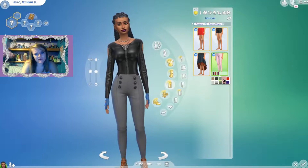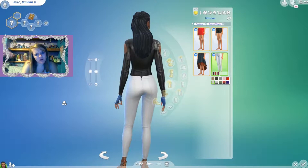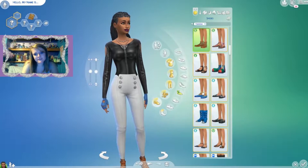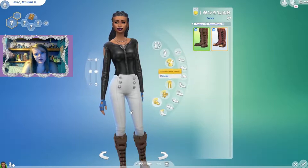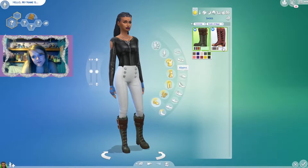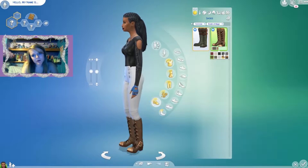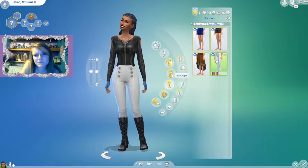Those pants are definitely not my favorite. For shoes, we have a pair of boots that looks really cool — like the boots from How to Train Your Dragon. I love the green swatch. Then there are these more witch-like boots as well, and I think I'm going to put her in those.